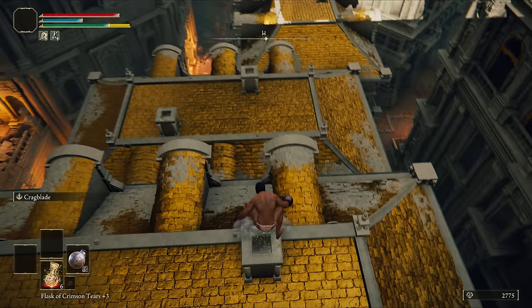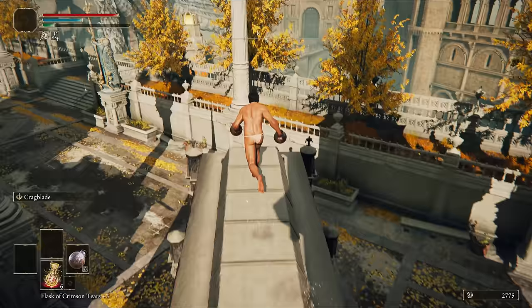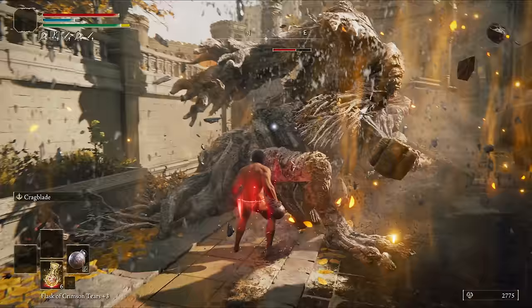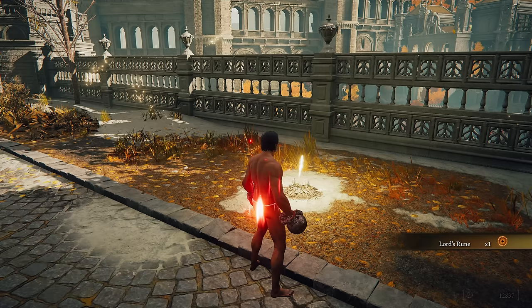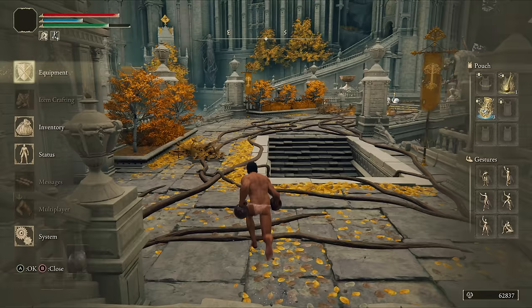Now through Leyndell. On the way, quit out to de-load the imps, then bully the Tree Avatar for the Lord's Rune. Before Godfrey, head back to the Roundtable to grab the third talisman slot from Enia.